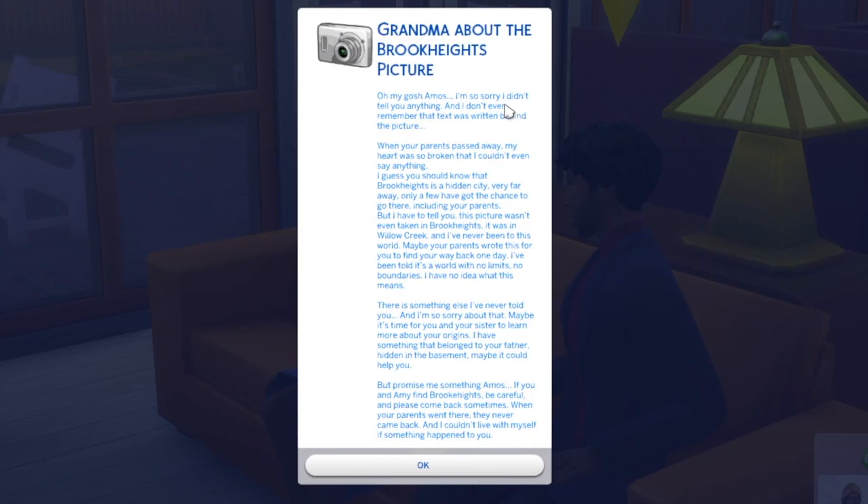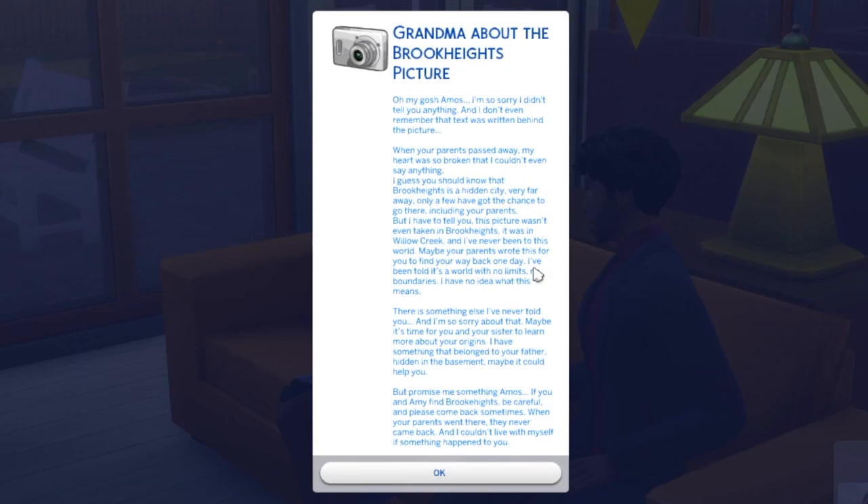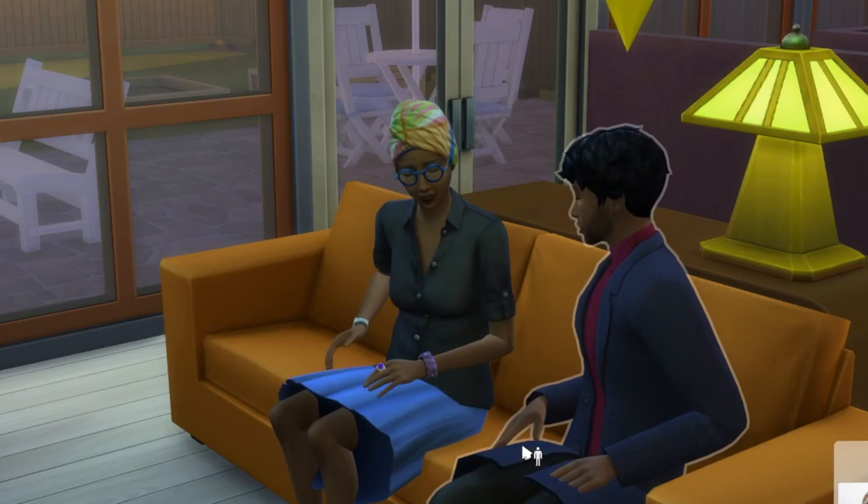She said: 'Oh my gosh, Amos, I'm so sorry. I didn't tell you anything and I don't even remember that text was written behind the picture. When your parents passed away, my heart was so broken I couldn't say anything. Brook Heights is a hidden city very far away — only a few have gotten the chance to go there, including your parents. But this picture wasn't even taken in Brook Heights; it was in Willow Creek and I've never been to this world. Maybe your parents wrote this for you to find your way back one day. It's a world with no limits, no boundaries. There is something else I've never told you — maybe it's time for you and your sister to learn more about your origins. I have something that belonged to your father hidden in the basement. Promise me, Amos — if you and Amy find Brook Heights, be careful and come back sometimes. When your parents went there, they never came back.'